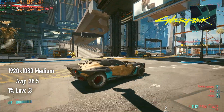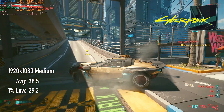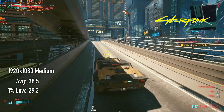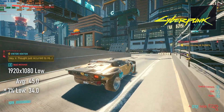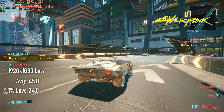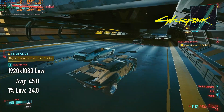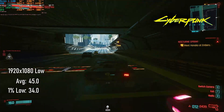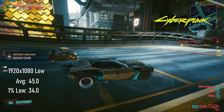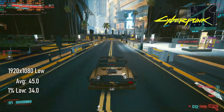The 3GB 1060 does not handle Cyberpunk well. 1080 medium reaches 38 FPS, and low comes in at a 45 FPS average, each one in the region of 10 FPS slower than the 6GB. Before recording this footage, the game had received a patch that improved performance, but sadly I wasn't able to do a before and after test. Suffice to say, this is as good as the 3GB 1060 gets without dropping resolution.